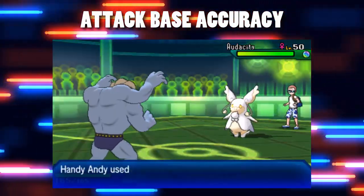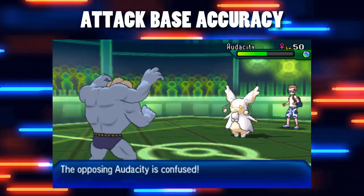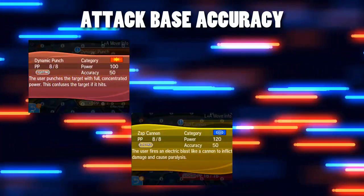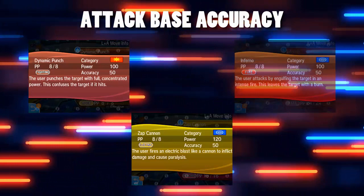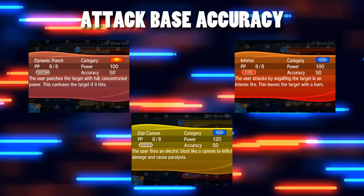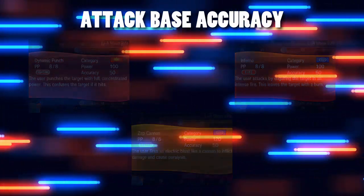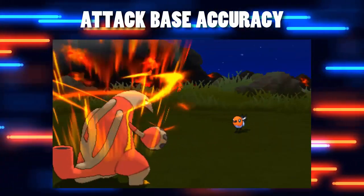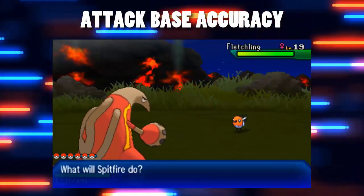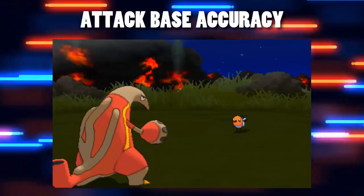The lowest accuracy moves that are affected by modifiers have an accuracy of 50%, and there are three such moves. The first is Dynamic Punch, the second is Zap Cannon, and the third is Inferno. All of these have a 100% effect chance of causing a status, but with that shaky 50% accuracy they're very rarely used in battle unless you have a way to mitigate that accuracy — for example, Machamp's No Guard Dynamic Punch, which is infuriating to face because of that confusion.